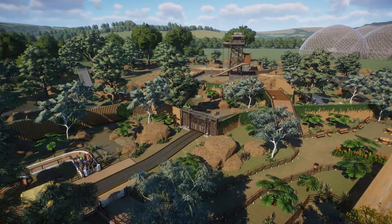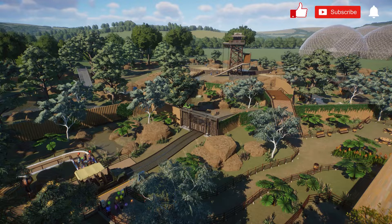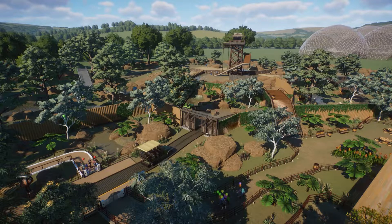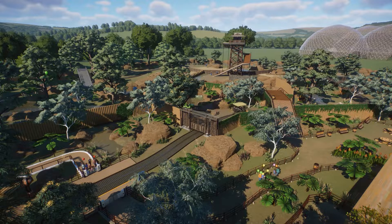And there we have it - that is the safari fire watch tower outback Australian section of our zoo, all done in two episodes! If you enjoyed the video then definitely give it a like and subscribe and come back for the next episode when we move on to another section of the park. The park is getting very very big now and we're probably approaching the end in maybe another 10 or 15 episodes, so be sure to subscribe if you want to come back for the rest of the series.